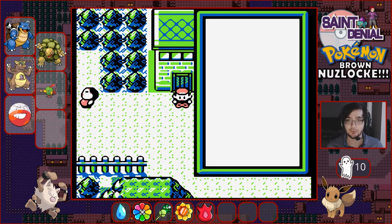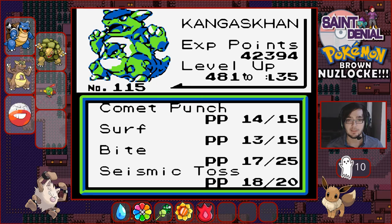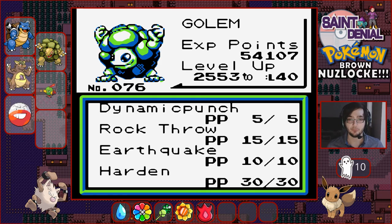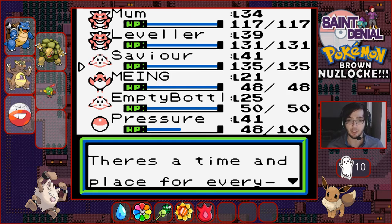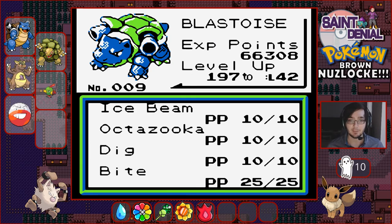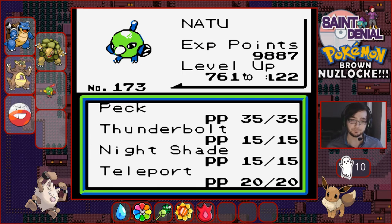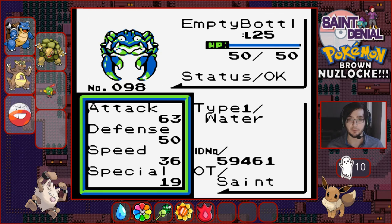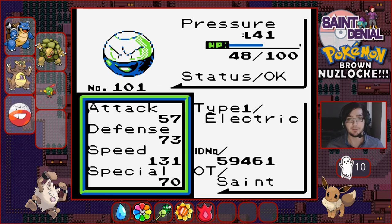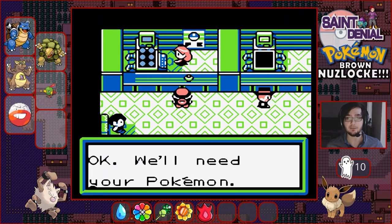Let's do a quick team recap. Up front we've got Mum, Normal type, with Comic Punch, Surf, Bite, and Seismic Toss. Next is Leveler, Rock and Ground type, with Dynamic Punch, Rock Throw, Earthquake and Harden. Level 41 starter Savior knows Ice Beam, Octazooka, Dig and Bite. Maing is our Flying type not really been using. Empty Bottle is our surfer and cutter with Guillotine. Newest member Pressure, Electric type level 40, with Sonic Boom, Thunder, Light Screen and Swift.